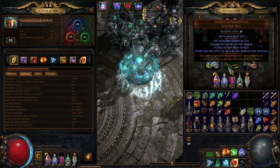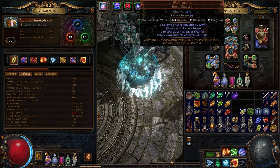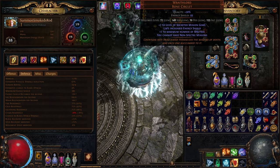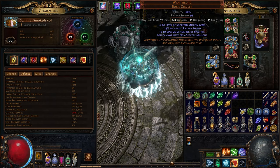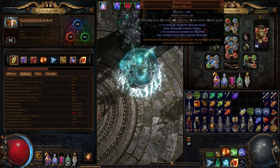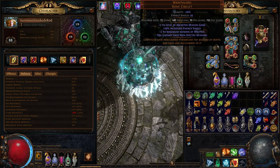I've been theorycrafting this belt and what I planned on doing for league start. When I got the news that this helmet was going to be a plus four spectre helmet with abyss jewels socketed into it, we completely went pure specters. I run minion builds every league as you know.